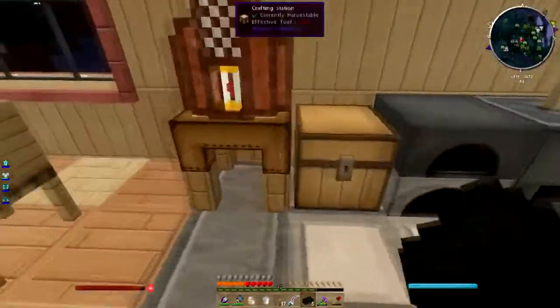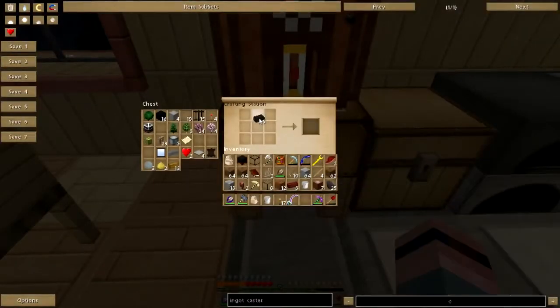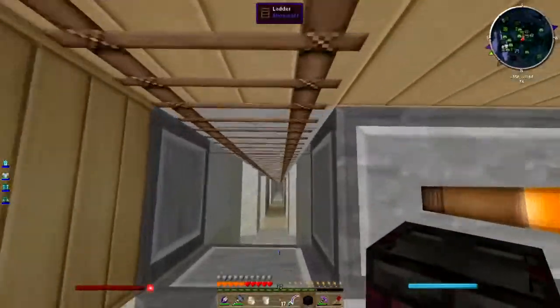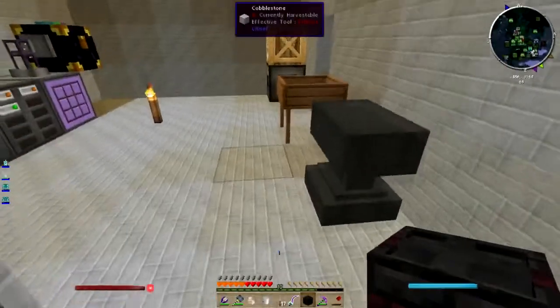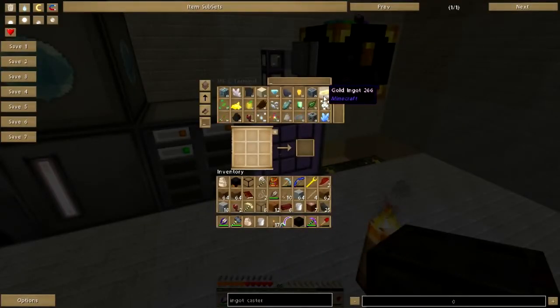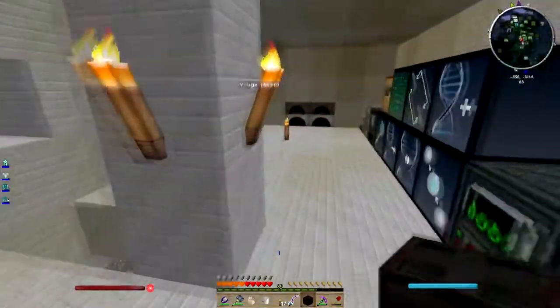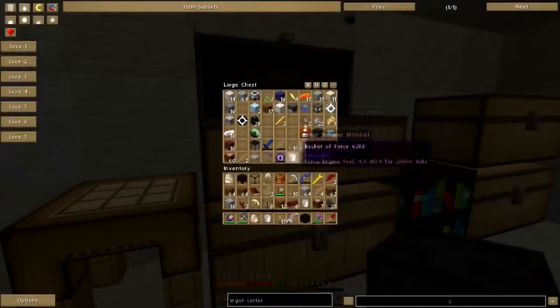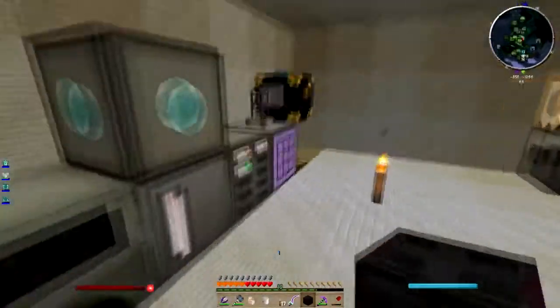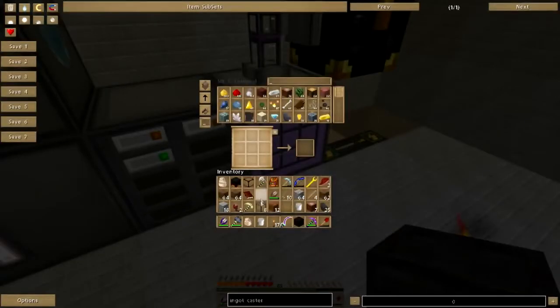Back in the house. The ingot caster and the ladle — three, four, five — ingot caster is easy peasy. I need to make the ladle, and I know I have no copper in there but I do have copper in here. Some of this stuff has to go away. Once again my inventory is a hot mess. Get rid of stuff that I do not need on my person.